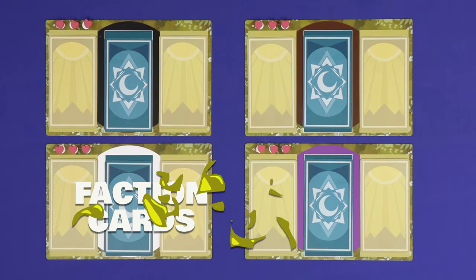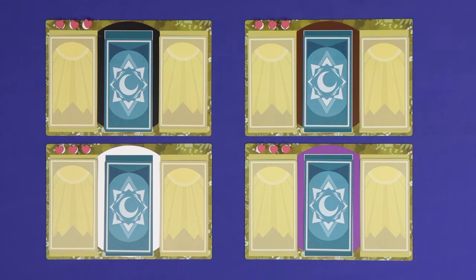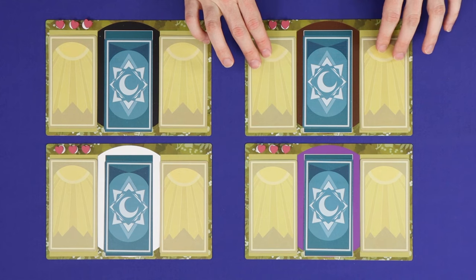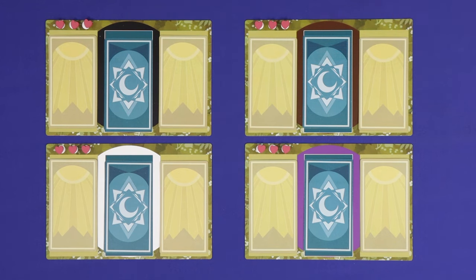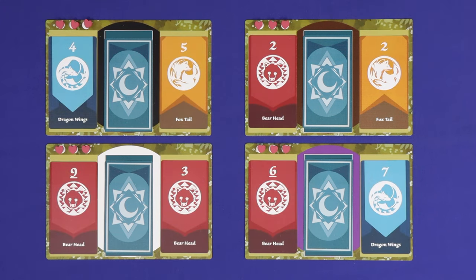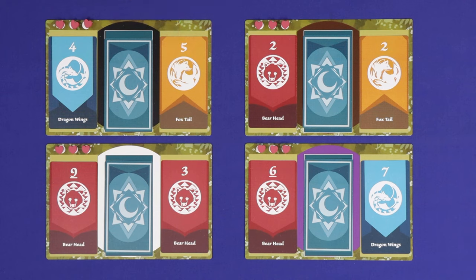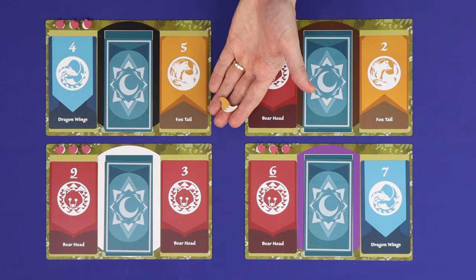Chesney is a game of shifting factions, and earning points is all about being aligned with the right faction at the right time. Each player has two faction cards. The player will always know what those two cards are and can always look at them. Other players are not allowed to look unless they do an action which specifically allows them to. Although through some actions, a player's faction cards may be flipped face up. At any given time, a player's single highest numbered faction card determines their current aligned faction. So this player is aligned to Foxtail, five to four.